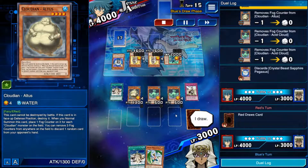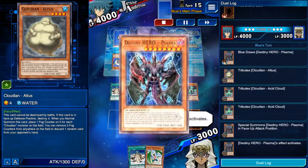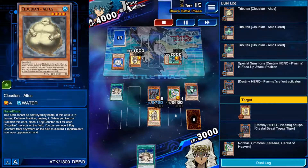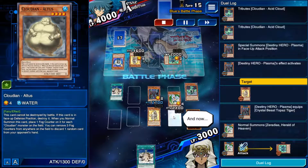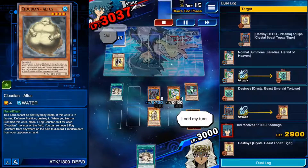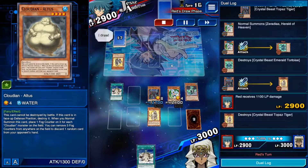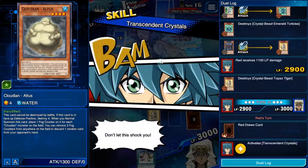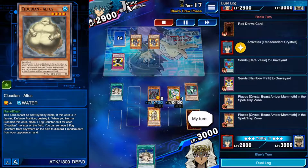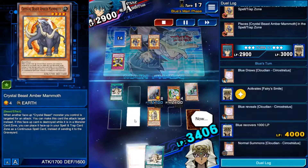Keep popping that back row — there's the big Geki I was expecting. I got to get rid of the Crystal Beast as a cost and then negate it, so it loses both. He popped that before I even targeted it, so I get to pop the other one as well. That's another three counters on the field that Altus can use to discard. He's got no back row, only monsters. Here comes the Plasma.